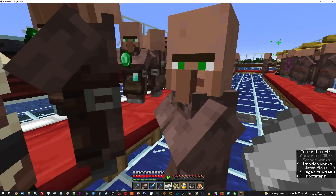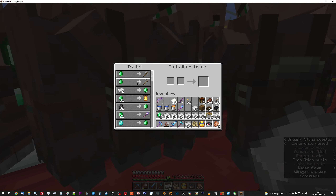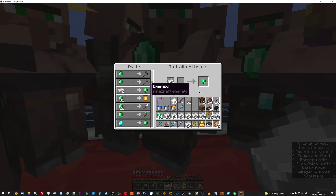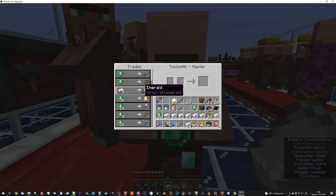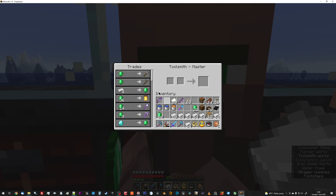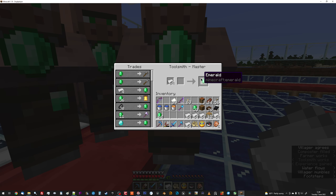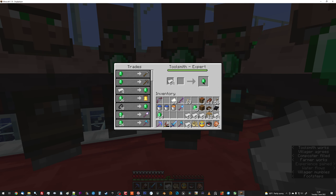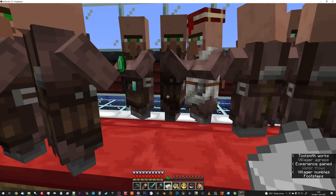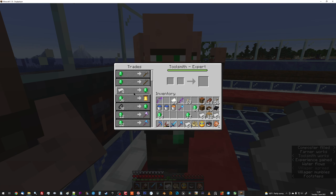New stuff in 1.19 includes a mangrove tree and a little helper guy — an allay, I think. If I find a pillager outpost I might find one there, though I think it's only about one in three outposts that have one. Then I'd have to deal with pillagers while I'm there, which I'm probably close to being ready for if I'm careful about what I bring.